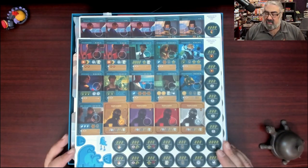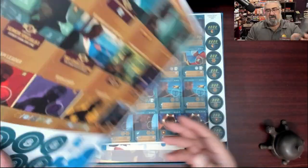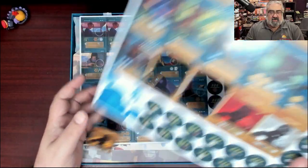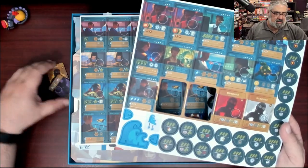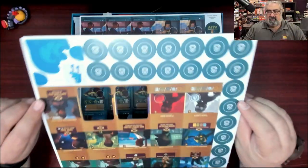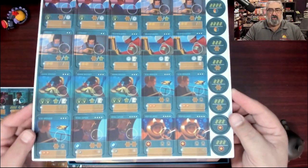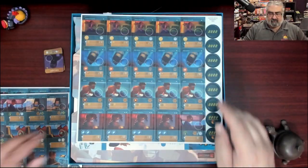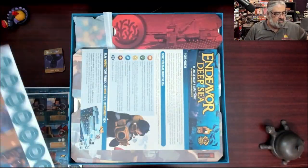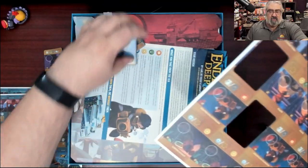Endeavor Deep Sea Punchboard 3 Front — I'm always amused when they're labeled. So here you have a bunch of tokens, the wave tile. These are obviously the team members you're going to hire, which replace the buildings in the original Endeavor. Looks like there's going to be three cardboard punch boards — stuff is literally falling out, so very well punched punch boards.